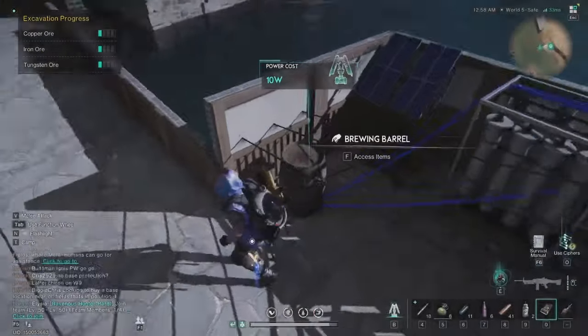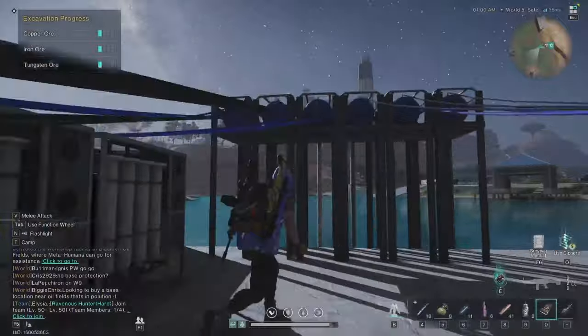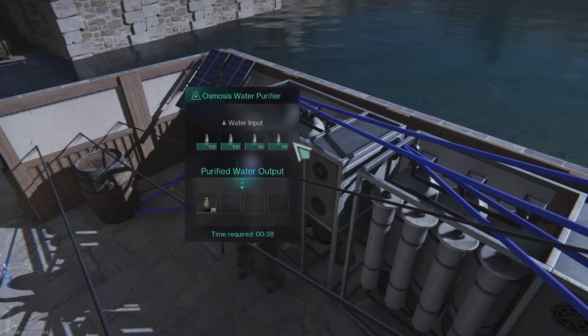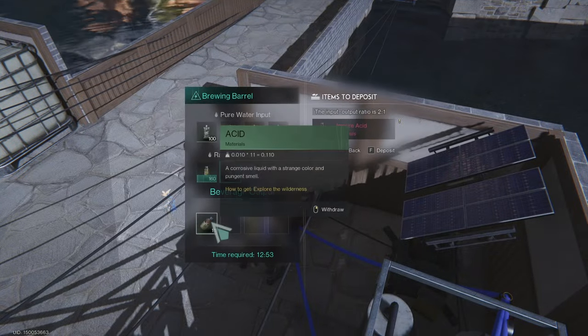So this is how you can do it: you add barrels, connect them to osmosis water purifiers, then connect those with the pumps that are in polluted water, and they will feed polluted water into the osmosis machine. The osmosis machine will then make impure acid, and then this barrel will make the acid for you.